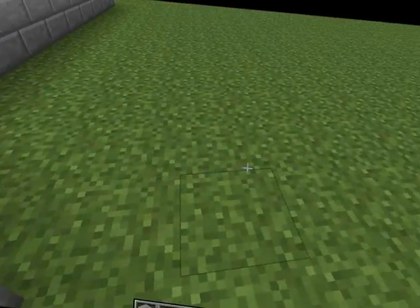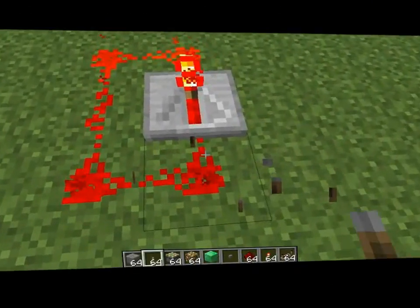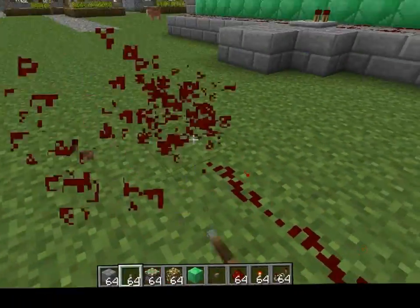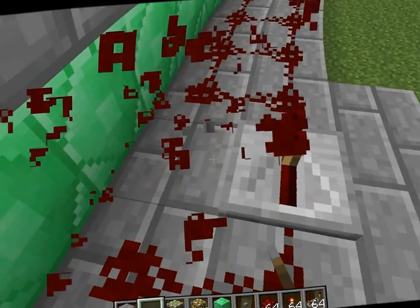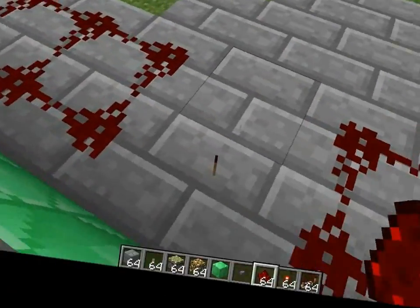You might be wondering why I didn't just put a repeater right here. Well, what happens if you connect a repeater to itself and then power it? It creates basically a one-way SR latch — it's going to stay on forever unless you break one of the redstones. That's obviously a problem — I can't just delete this redstone because then the lever on this block won't work.